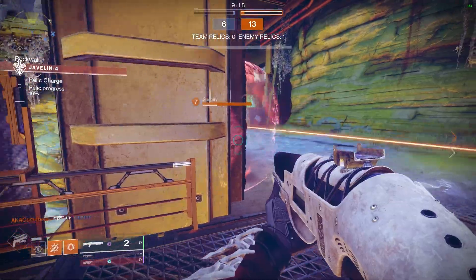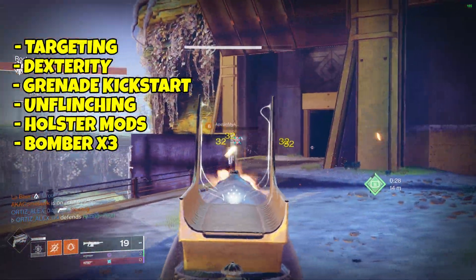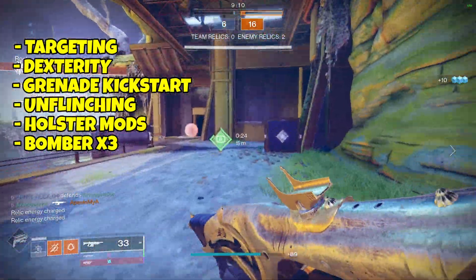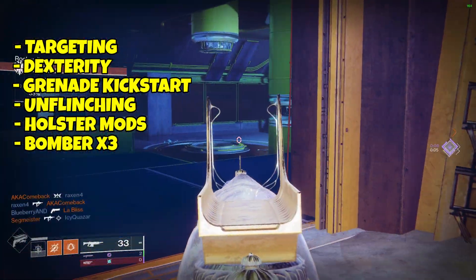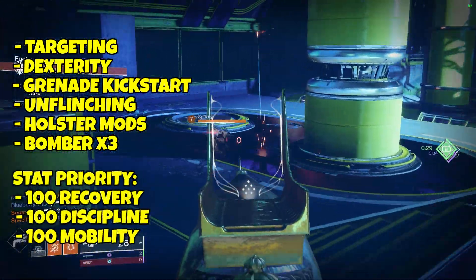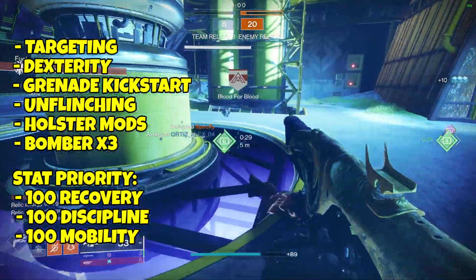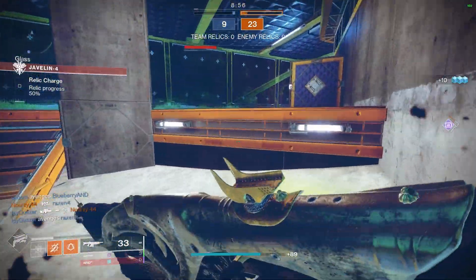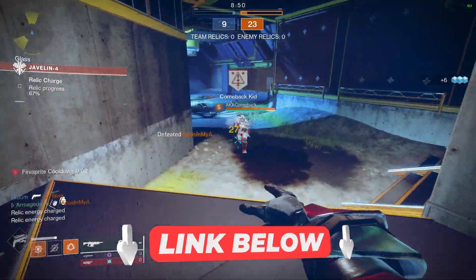In terms of mods, I recommend using Targeting, Dexterity, Grenade Kickstart, Unflinching, Holster, and Bomber x3. Remember, you don't need Fastball on your arms because Fastball is an intrinsic perk of Young Ahamkara's Spine. Stats-wise, you'll want to prioritize Recovery, Discipline, and Mobility in that order, though ideally you would have 100 in each. To make things easier, you can check out the DIM link below for the Young Ahamkara's build I'm currently using with Gunslinger.